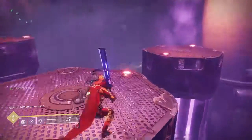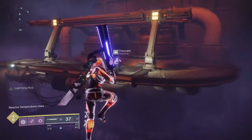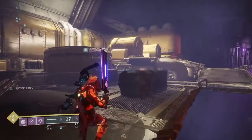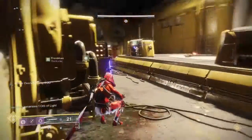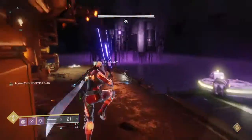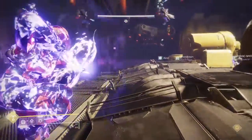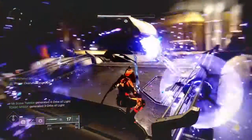Once you get them locked you can go on to the next encounter. This next encounter doesn't really need a lot of explaining — all it is is clearing out a bunch of ads for about a minute and 30 seconds. You'll know the encounter is done once these big guys spawn. Just clear them out and the encounter is done.